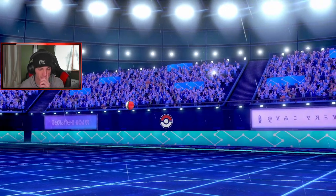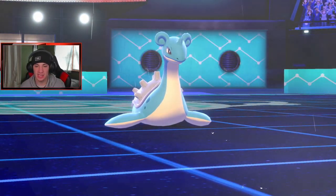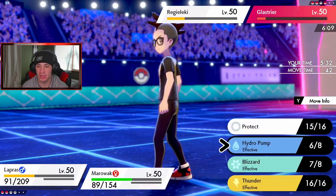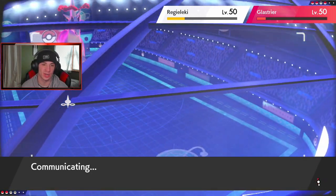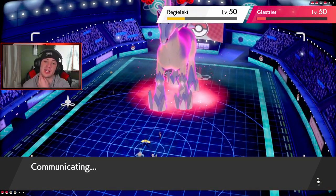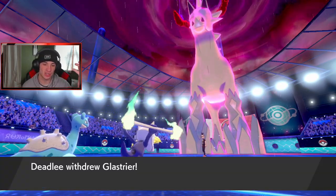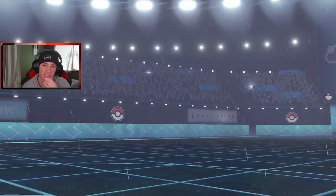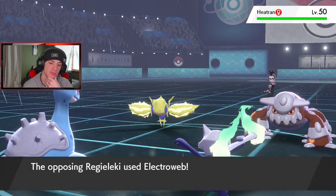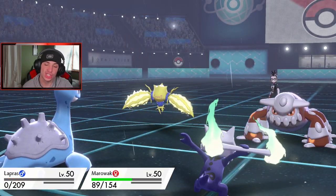Lapras does outspeed but I think I've got to Protect Lapras — he might go into Electro Web. I don't like this one bit, I'm going to drop Hydro Pump. We need a double kill — that's the only way of winning. He's definitely dropping Electro Web which still hits my Lapras, which is kind of weird. I should just soak it up. Glastrier is going to Withdraw — okay, I should have protected Lapras. Now he's going to use Electro Web, can Lapras eat this up?